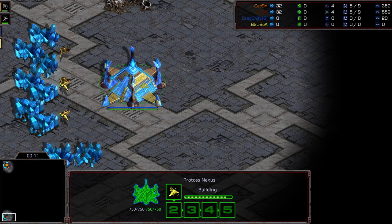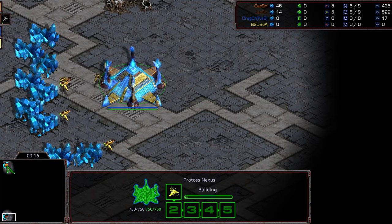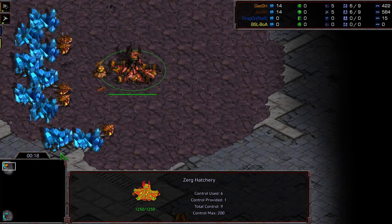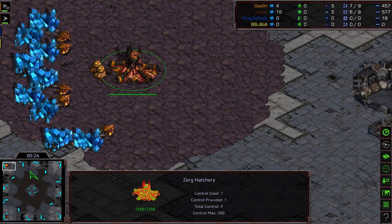Bottom left-hand corner we have Dragon. You can catch his Twitch channel at DragonBW — if not, check the description, that is where you'll find his Twitch information. Up in the left-hand corner we have Crossy as the Orange Zerg, and Crossy thus far has just been devastating everybody he's gone up against.